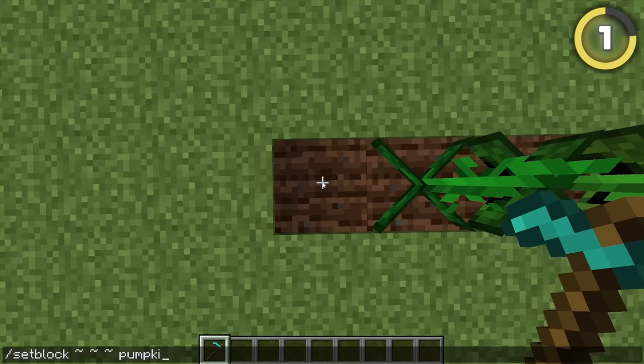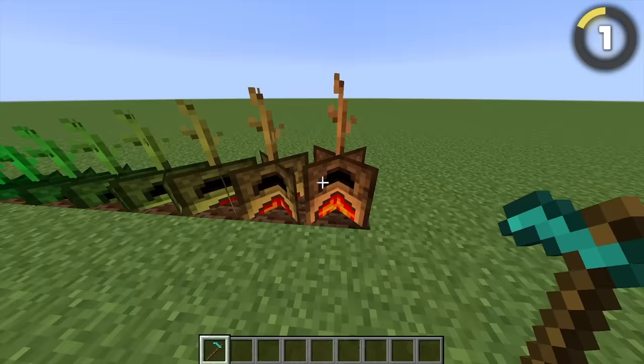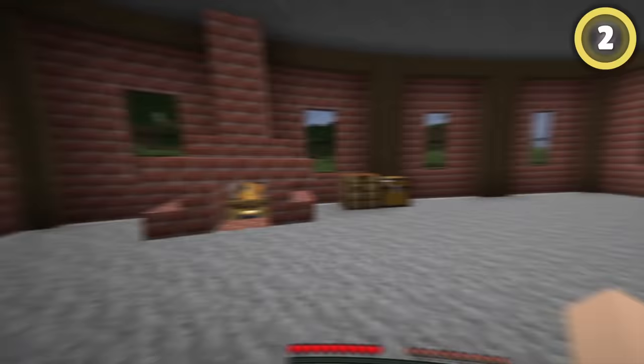In this super-old snapshot, pumpkins have a truly crazy secret. If you spawn in pumpkin stems that have grown further than 8 stages, they'll start to turn into this weird furnace plant. This happens because the textures got totally messed up in the files, but I prefer to imagine them growing those fire flowers from Mario.